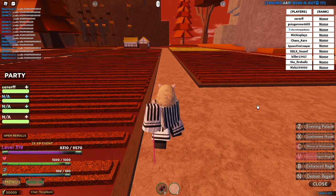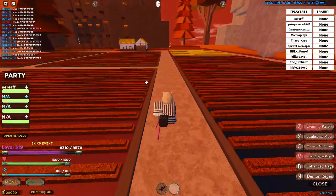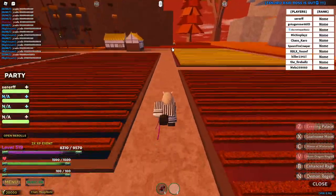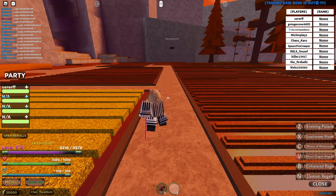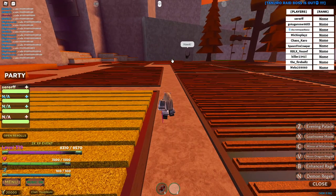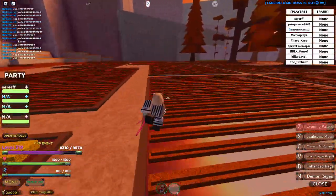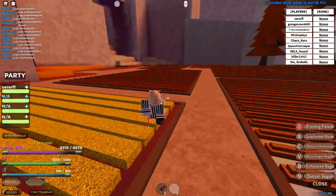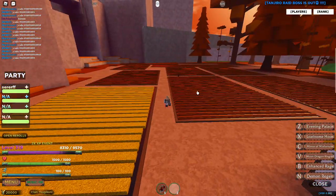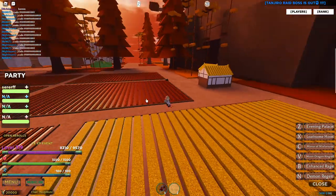I put in the Z move — Evening Palette Palace. It shoots multiple things and they count as one hit, not multiple. For example, here you can pull it and it will go with your cursor.